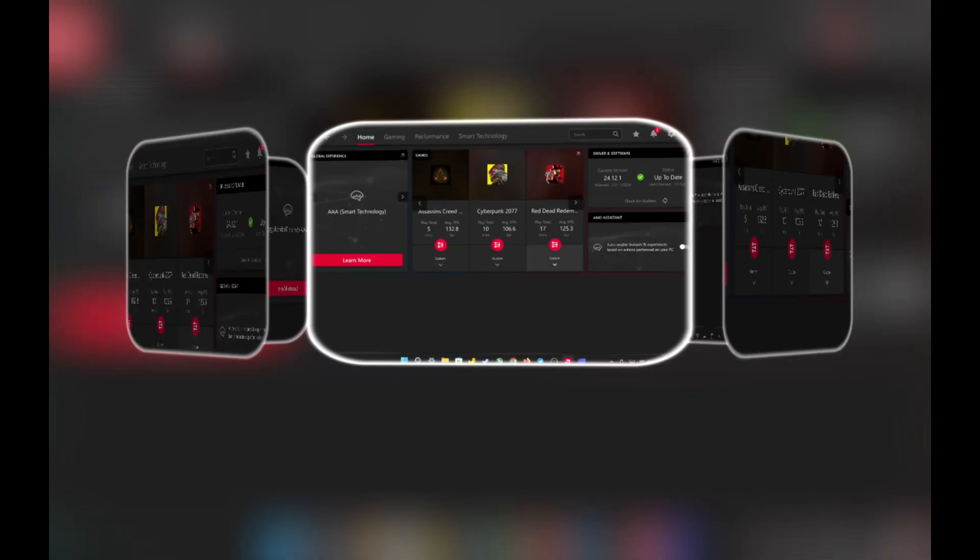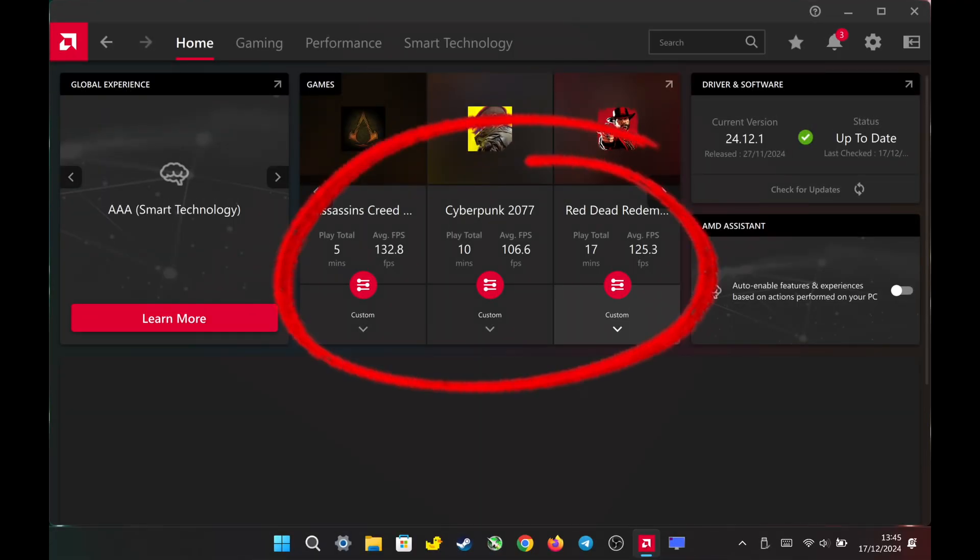Hello everyone, today I will show you the Adrenaline settings to maximize performance on the Legion Go, while keeping the image sharp. Let's get started.